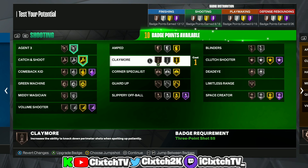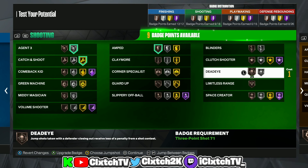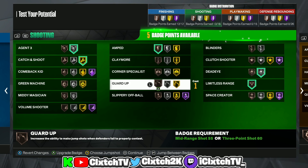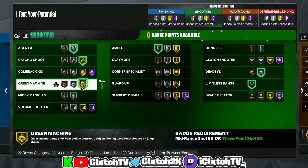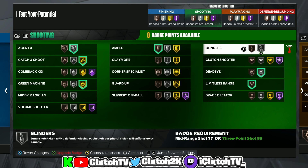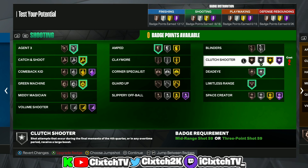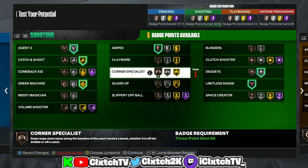For shooting: definitely get Agent 3, get Catch and Shoot, get bronze Amped — on current gen bronze is really all you need for Amped. Get silver Dead Eye — Dead Eye is really op on current gen. I'd get Limitless Range. The only other badge I'd maybe want is Blinders; if you don't care about Dead Eye you could swap for silver Blinders instead. That's pretty much all you need for shooting whether you run as the main ball handler or as a lockdown.